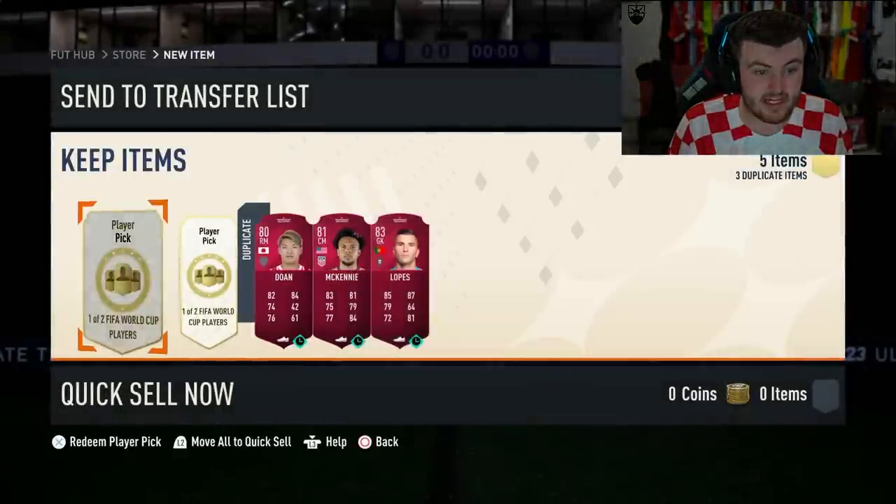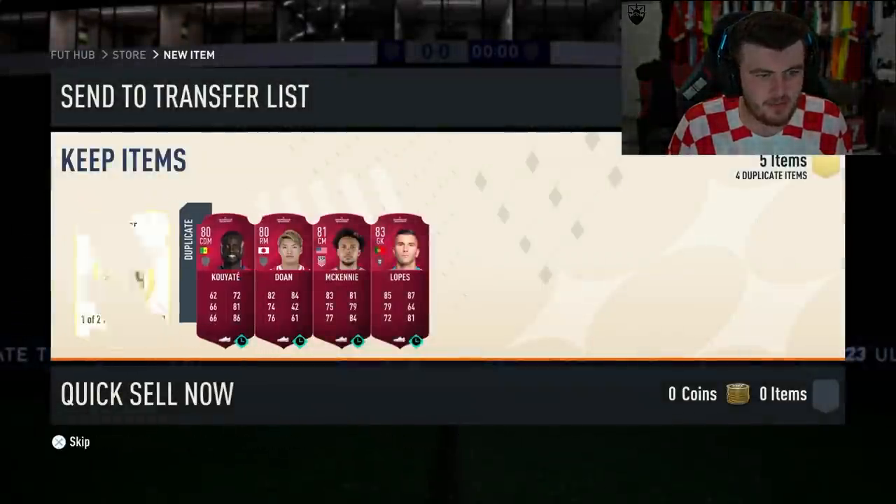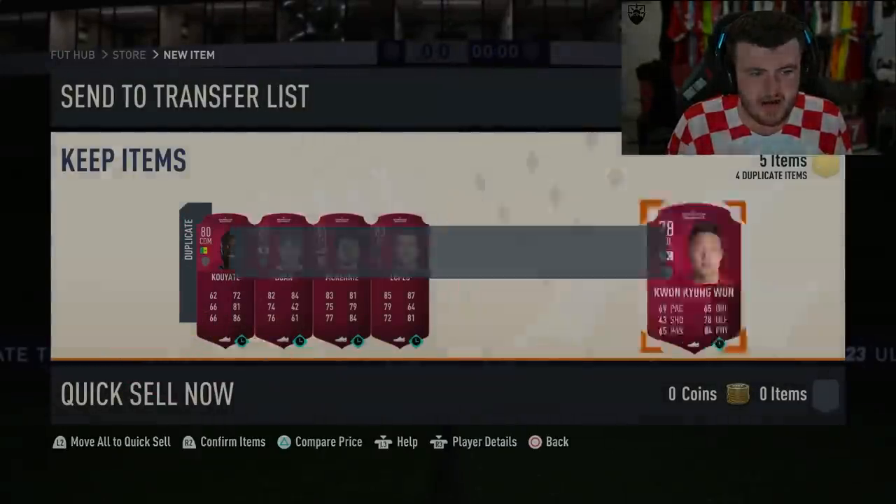Doan — he was pretty sick in the World Cup. Shame Japan can't take penalties — that's the biggest problem. Japan just can't take penalties, apparently, even against the Spanish.